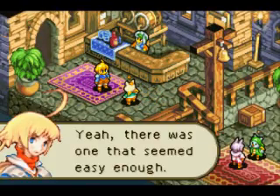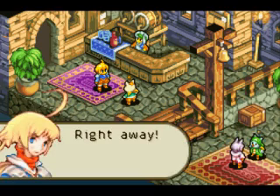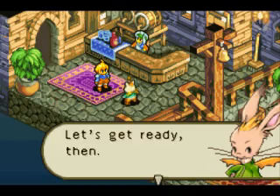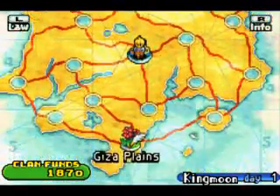Basically the mission I got is telling me that someone needs some herbs for alchemy or something — I don't really remember — but I have to go pick them. So we travel, and what do you know, there are monsters there. That's pretty much the last cutscene in the game.